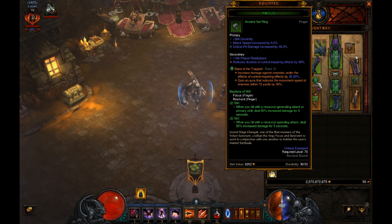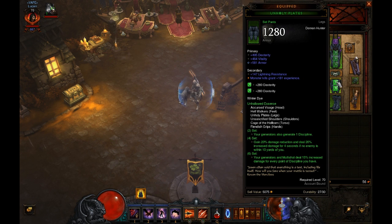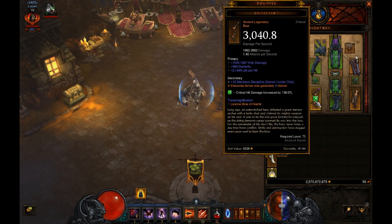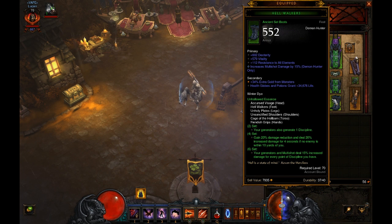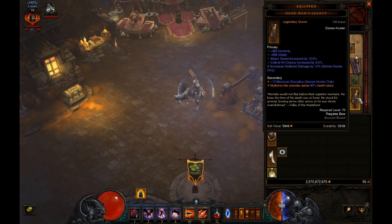You want Focus and Restraint rings with crit chance and crit damage; attack speed is okay too. For pants, high dex with defensive secondaries. On boots, you want Multi-Shot damage and defensives otherwise. Dead Man's Legacy quiver — the biggest key is the two secondaries: the 12% discipline and Multi-Shot hits enemies below a health threshold twice. You want that as high as possible, ideally the highest roll of six. You can also get Multi-Shot damage on this, and you want crit chance and attack speed. That's basically the gear.